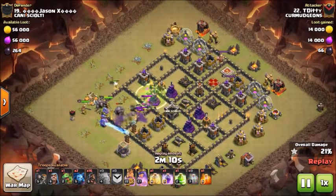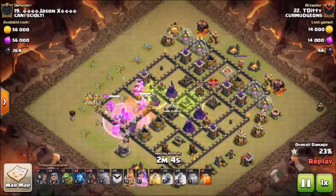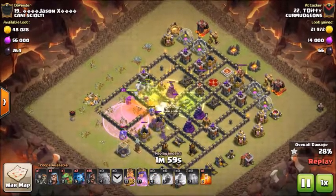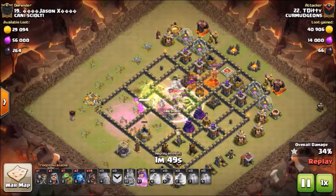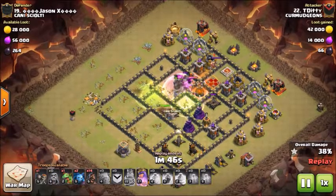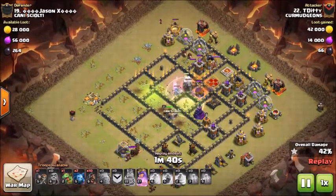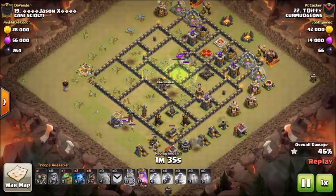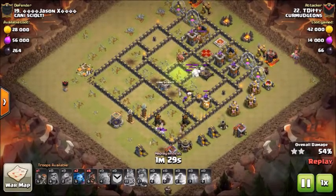Our next attack will be by T Diddy against number 19. He's coming in with a stone hobo. He drops a golem at the 9 o'clock mortar with some wizards behind it, and places a wizard at the 9 o'clock builder hut to take it out. He drops another golem at approximately 10 o'clock at the 10 o'clock mortar. He puts down some wall breakers to open up that 9 o'clock compartment, and as soon as that mortar goes down the golem goes into the compartment. He drops his third golem, and the bowlers go in.